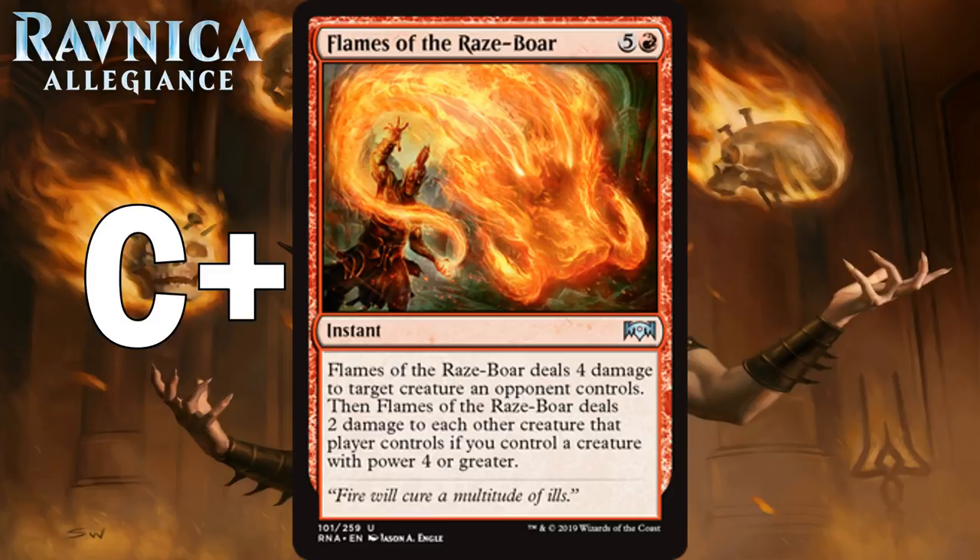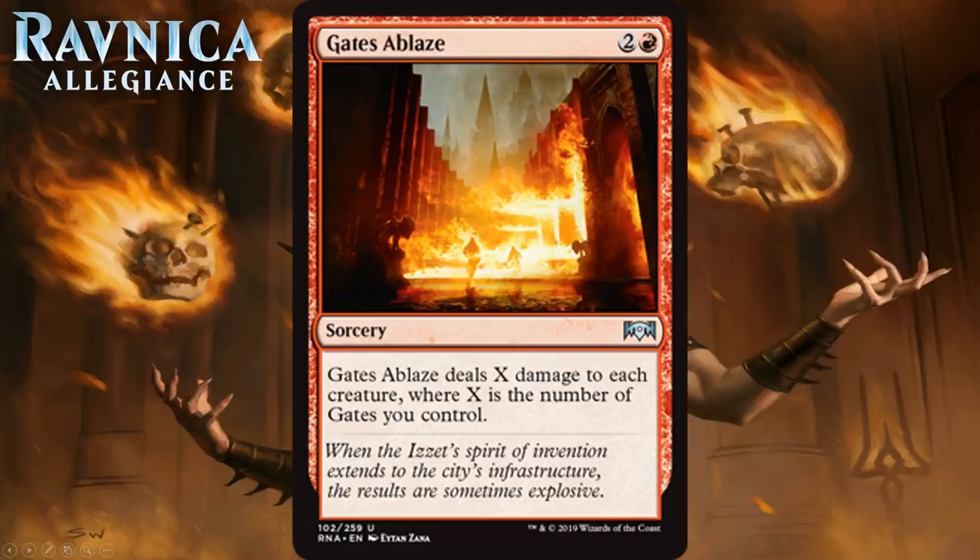Next up is Gates Ablaze. For 2 generic and a red, it's an uncommon sorcery and it deals X damage to each creature where X is the number of gates you control. This intrigues me a lot. If you wanted to make a 5-color grab-all-the-gates deck, this enables it incredibly well — you can be a greedy deck playing cards of a bunch of colors with a higher power level, because once you have around 4 gates in play it will just start wiping the board. But most of the time in this format it's not going to work out. It's obviously a build-around.